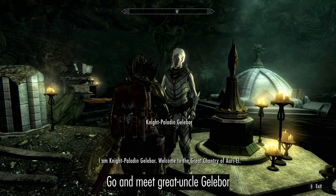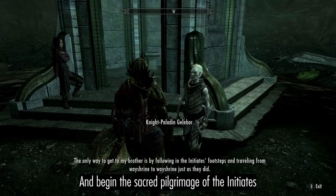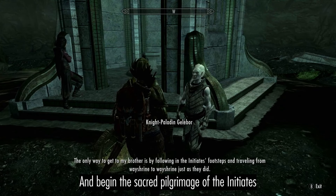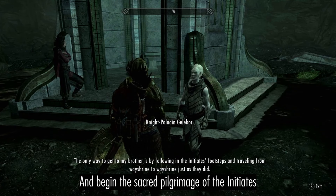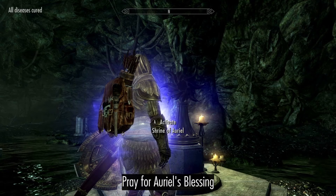Go and meet Great Uncle Gelebor. Welcome to the Great Chantry of Auriel. Begin the sacred pilgrimage of the Initiates by following in the Initiates' footsteps and travelling from Way Shrine to Way Shrine, just as they did. Pray for Auriel's blessing.